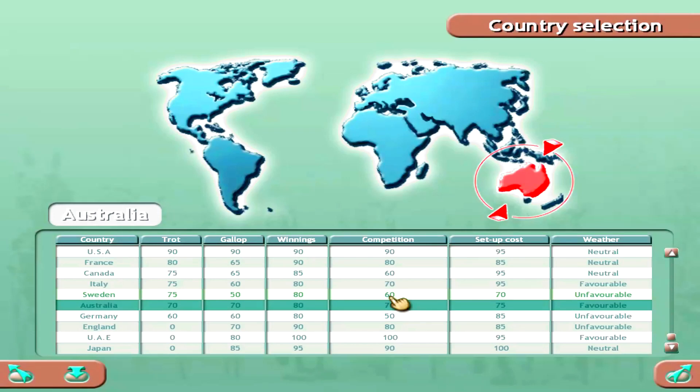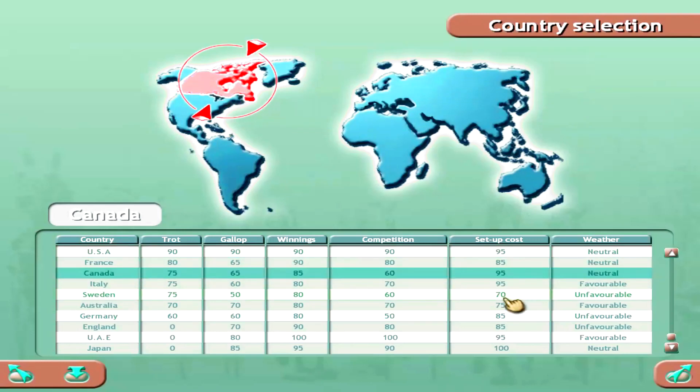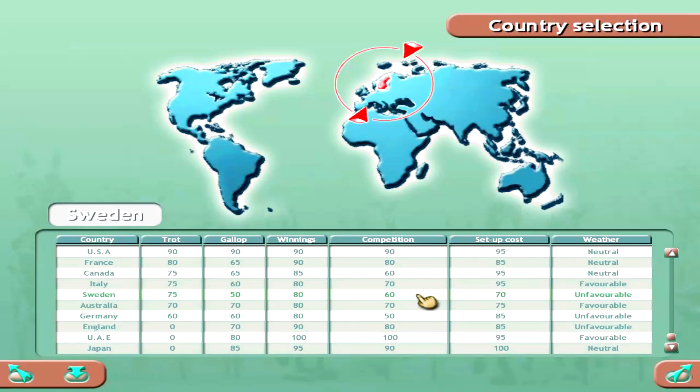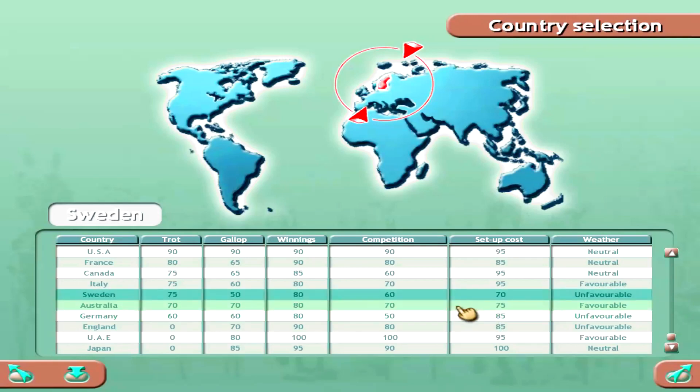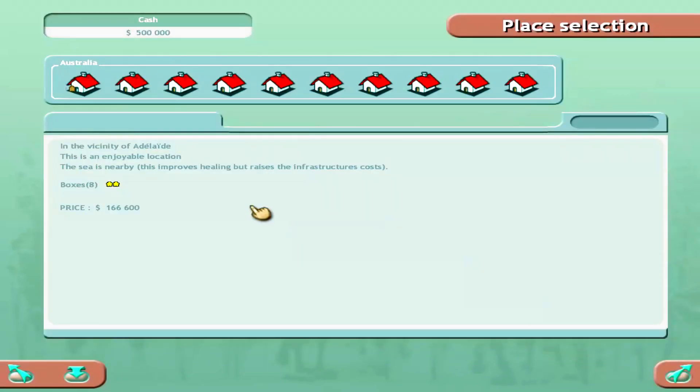I could start in the USA but even on easy it might be too competitive. Let's go ahead and do Australia — favorable weather is something to consider. We have 10 locations to choose from. I used to pick a location with a lot of stall space. One near the sea at 166k improves healing but raises infrastructure costs and has 8 boxes. Another at 120k gives 6 boxes, a hanger, and a paddock — not a bad deal.